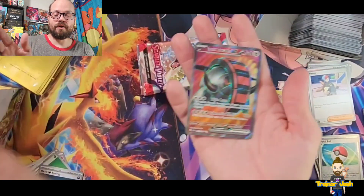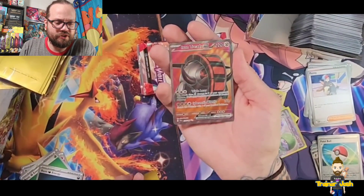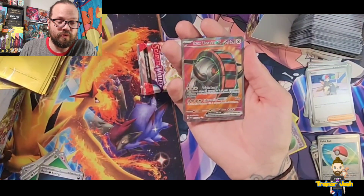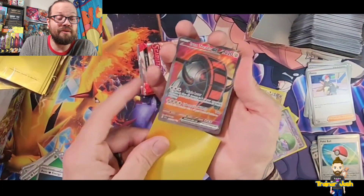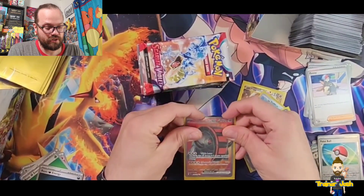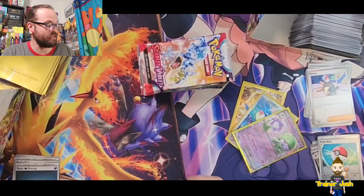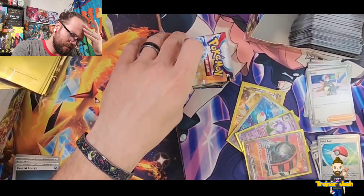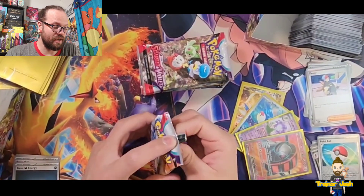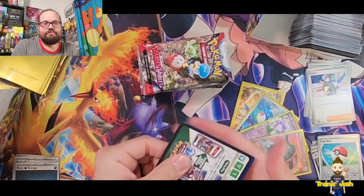Iron Treads EX — very interesting. This looks like for three energy, Triple Laser does 30 damage to three of your opponent's Pokemon. And then for three metal and a colorless, 160 damage — switch this Pokemon with one of your benched, a hit and run. Interesting. That's a very high energy cost, and I'm pretty sure Metal Saucer is rotating since it's Sword and Shield base set. Unless there's another way to accelerate energy, seems like a little too high of an attack cost — though I'll probably try it just because that's what I do.